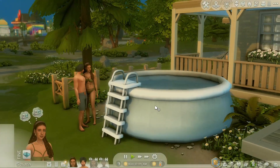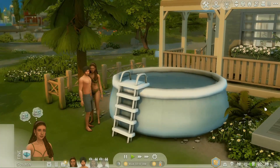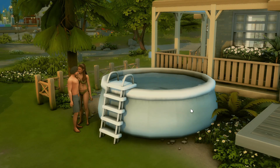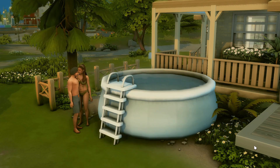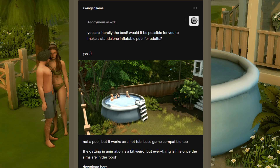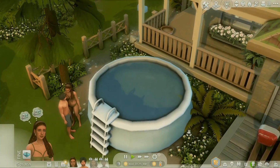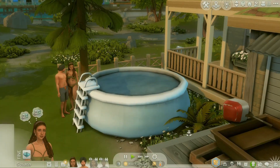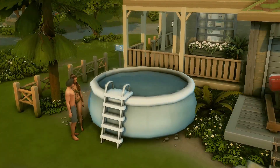For my very first CC find, I wanted to show you this. It's by the creator A Winged Llama. I love this pool — it is so cute and precious. What makes me so excited is that it's functional. For me, this inflatable pool feels so nostalgic, like the inflatable pools my friends and family had growing up. You get a little ladder that comes with it.